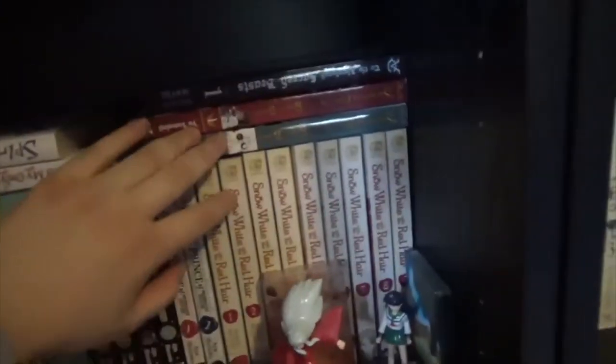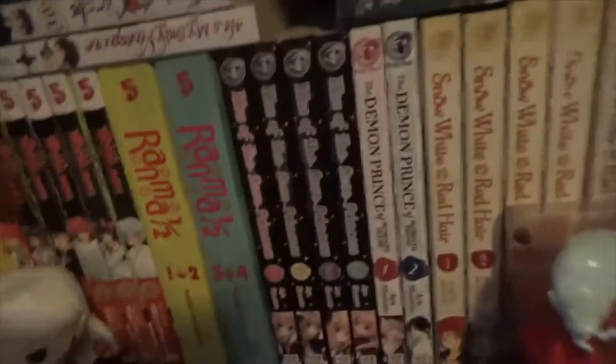Then I have Snow White with the Red Hair, 1 to 9, up to date — a slice of life political fantasy, it's good. I have To the Abandoned Sacred Beasts Volume 1, and The King of Beasts, 1 and 2 — I'm looking for Volume 3, I can't find it. Has it gone out of print? I don't know, but I really love this. It's another fantasy shoujo.